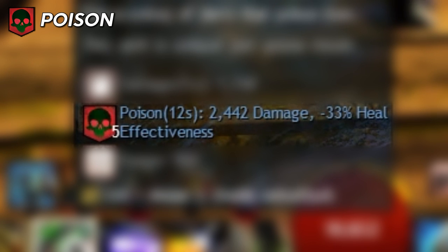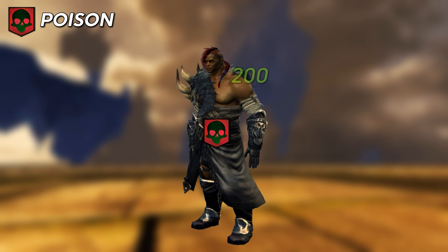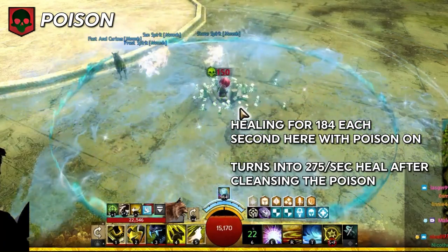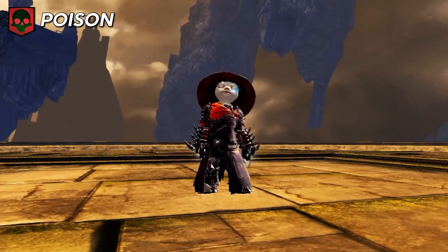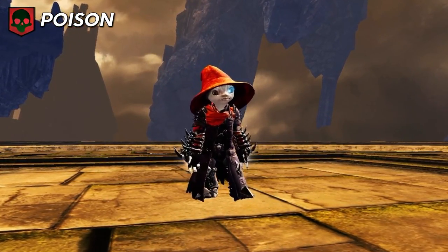Poison has two components. First, it does damage every second like a standard DOT. Second, it reduces healing that hits the poisoned target by 33%. This is very useful in PvP, as even a single stack of poison, no matter how weak, greatly hinders an enemy's ability to heal themselves. Thieves and Rangers have lots of access to poison, with some on other classes as well.